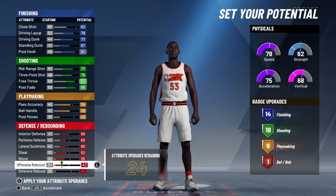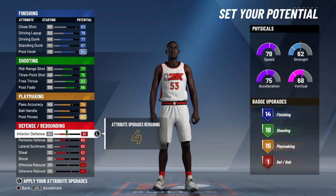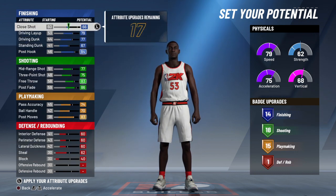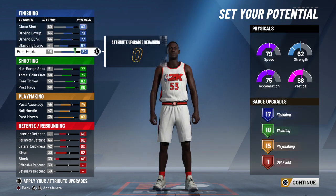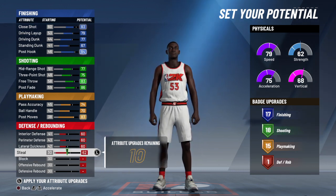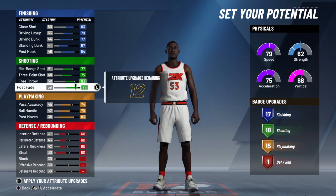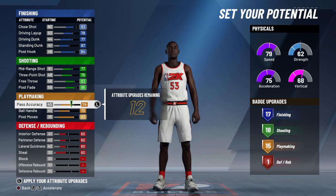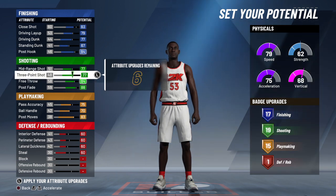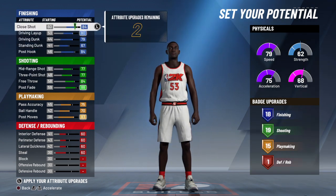If I'm not able to get any defensive badges I'm not gonna worry about it too much. I'm gonna drop some of this stuff down a little bit, put my close shot back up, and might as well just have a 30 block and 60 all around in the defensive area — I guess it's serviceable. I'll put pass accuracy up, post fade up a little bit more, three-point shot up more, and max out the finishing.